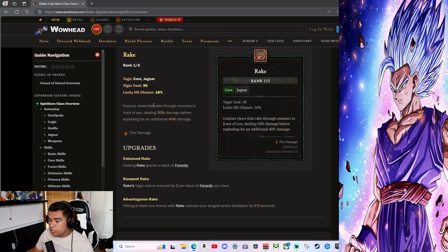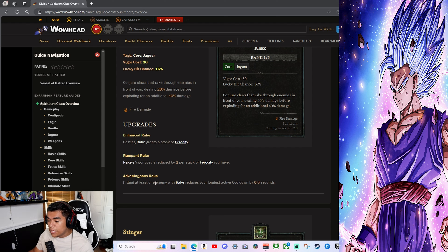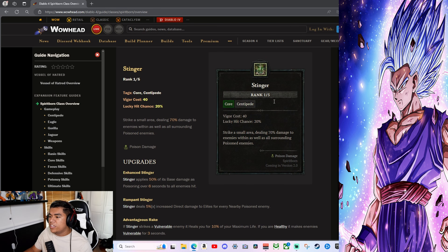Rake is the Jaguar basic skill — 16 vigor cost. Conjure claws that rake through enemies dealing 20 damage before exploding for additional 40 damage. Each cast grants a stack of Ferocity. Rake's vigor cost is reduced by 2 per stack of Ferocity you have, so you can spam it. Hitting at least one enemy with Rake reduces your longest active cooldown by 0.5 seconds — pretty solid.